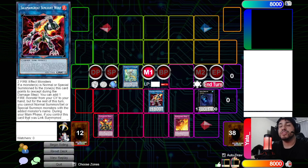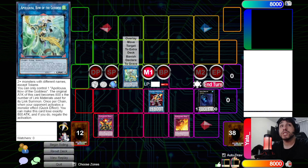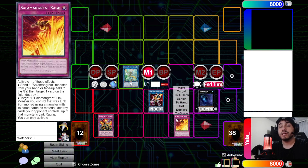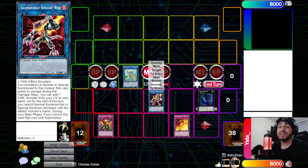This is the theory section of the video. Going first, one option is to set up an Apollousa. Against certain matchups like Drytron or Virtual World, an Apollousa is enough to win the game. Another option is to set up a relinked Wolf with a trap card like Rage, so you can pop two cards. Against decks like Zoo, this is very strong, and against Prank-Kids, popping the normal summon is huge.